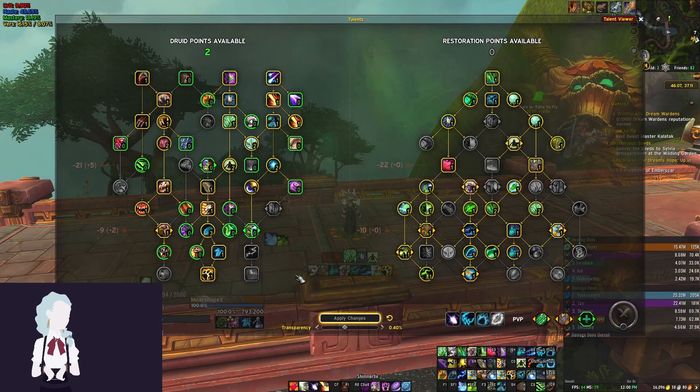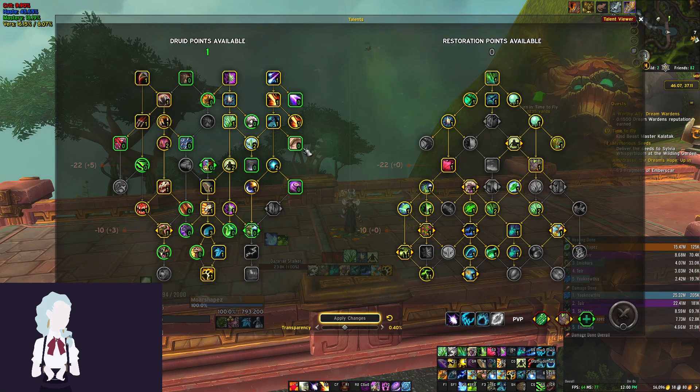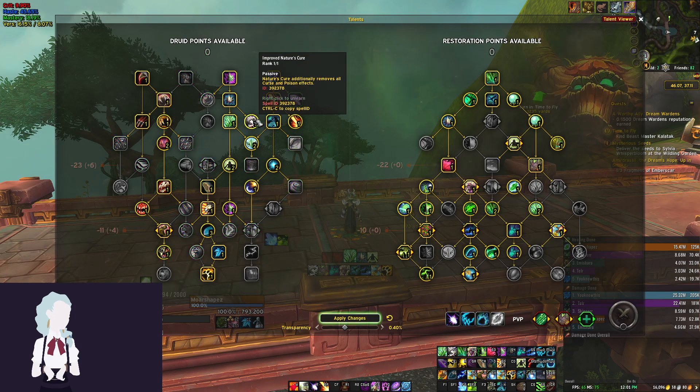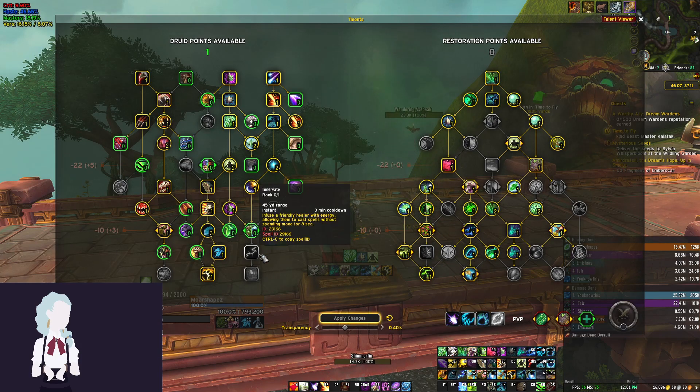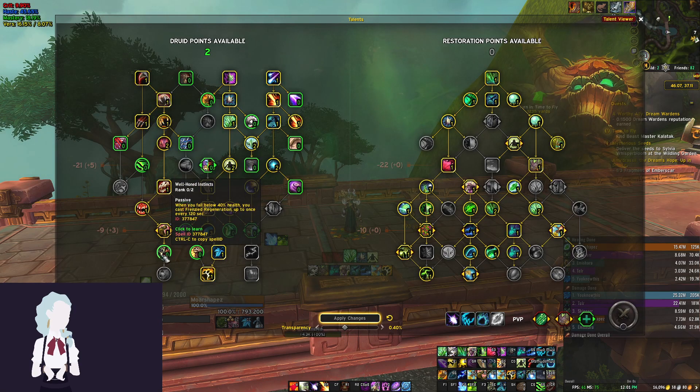There are also options depending on the affix present. For instance, this week it's Incorporeal and Spiteful, so right away I'm thinking I need Hibernate — that takes one point because we need Hibernate for Incorporeal. The second talent point I usually put into Improved Rejuvenation, which isn't necessary but it's really nice to not have to press Rejuve as much, especially if I'm wanting to cat weave. So my flexible point is now in Hibernate, which means I could also take Vortex for Spiteful, or take curse dispel if we want that.